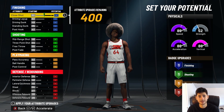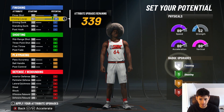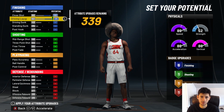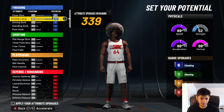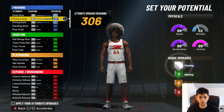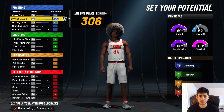For the attributes: close shot, you're going to want to max this out. Driving layup, max this thing out. I don't know what 95 driving layup gives you, but this is just what you need to have the most finishing badges — the most and the best efficient ways of spending your attribute points. Then for driving dunk, max that thing out. If I bring any of these attributes down to 1, you'll lose one of the badges off the 19 total finishing badges.